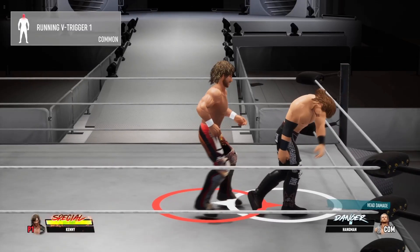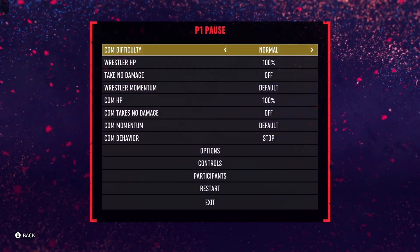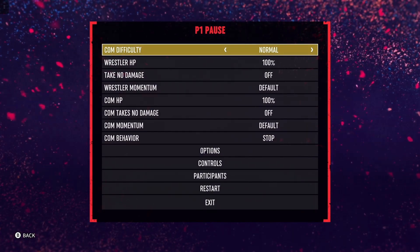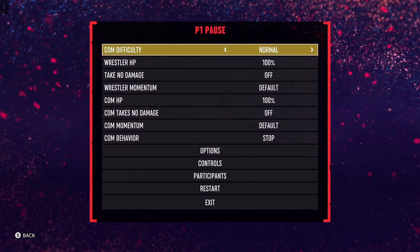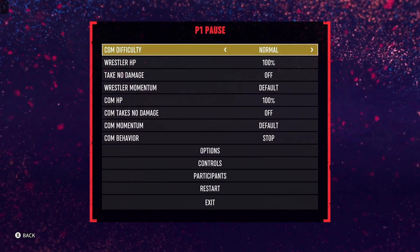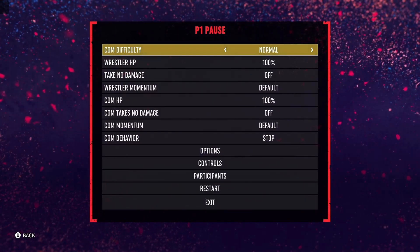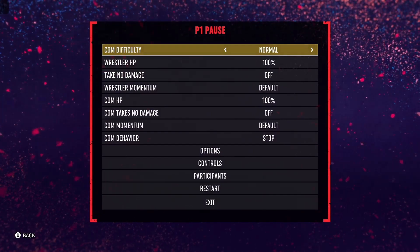Right after you get done with that, you flick the right stick again, and he lifts him up for the One-Winged Angel. Now after he lifts him up, you wanna press RB on Xbox or R1 on PlayStation to initiate the pin. Because if you just don't press anything, it's not going to pin. Press RB or R1 to make sure that Kenny Omega pins right after the One-Winged Angel.